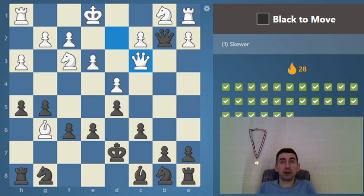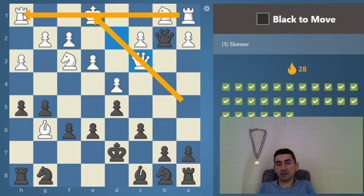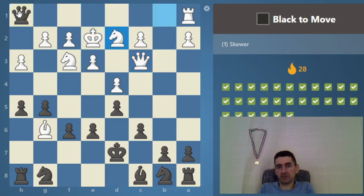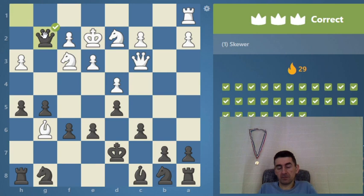Two more and then we go to harder ones. Black to move — there are a few geometry options: same file, same rank, same diagonals. For this kind of position we would normally have a bishop on f8. This is a way to skewer the king and the rook — check.